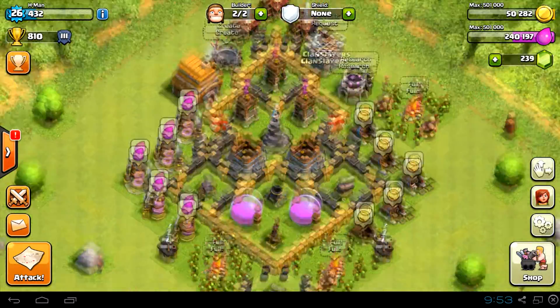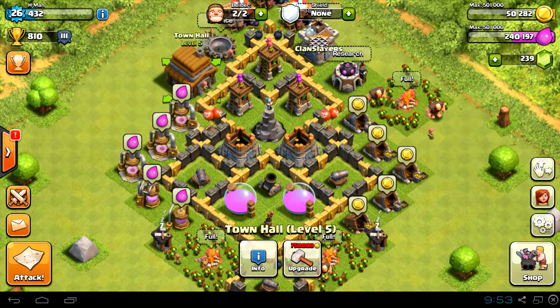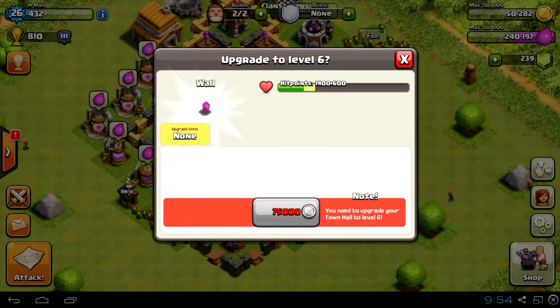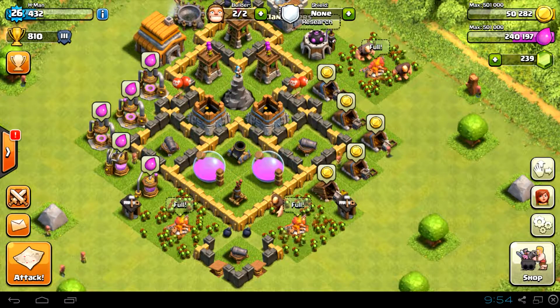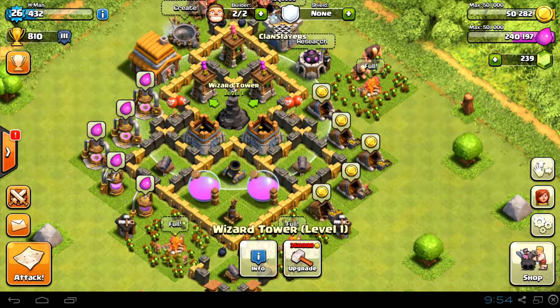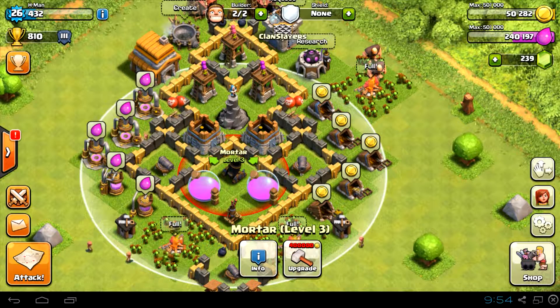As far as upgrading goes, I normally start with the walls. I've just got to Town Hall 5 and I've been trying to get all the walls to gold, which is the max level for my current Town Hall. After that I've started to favour the wizard tower over the mortar, just because it has a higher rate of fire and it doesn't have the inner area of effect where it can't fire on nearby enemy targets.